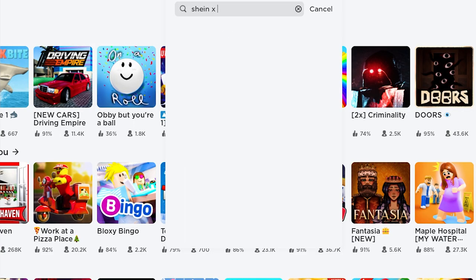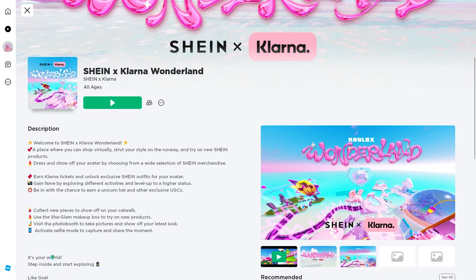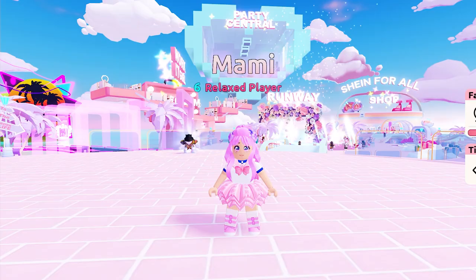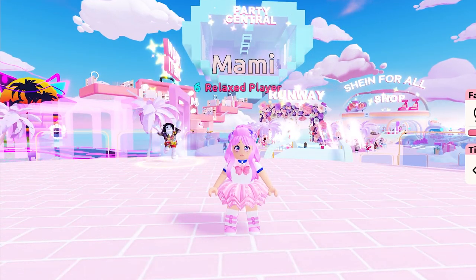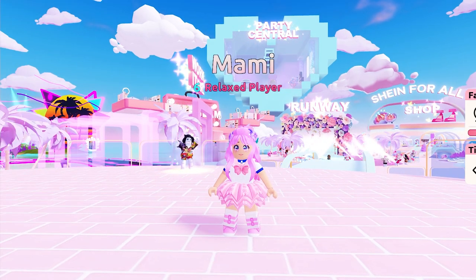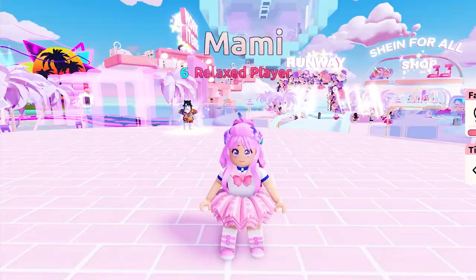In the search bar, type in ShineX Klarna — this first icon. This game is developed by ShineX Klarna. To get the free UGC, all you need to do is interact or do some activities in all the zones. There are a total of 6 zones you need to visit. Let's begin.